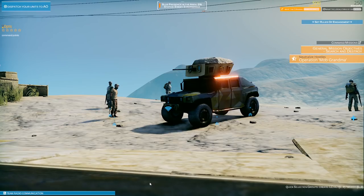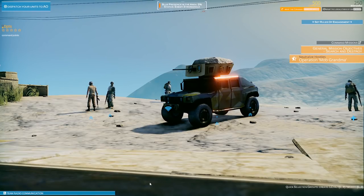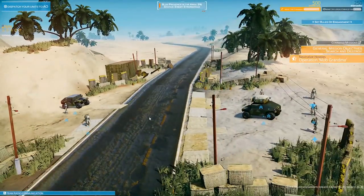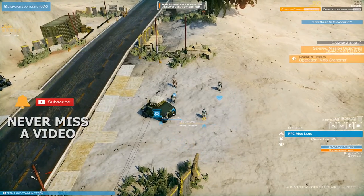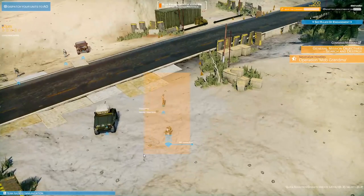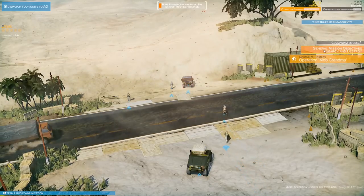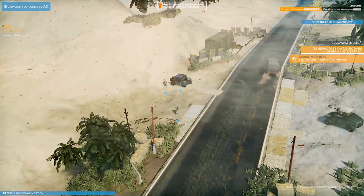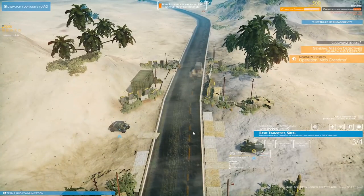A recent update has made me want to play this game again. We're now in the green zone controlled by blue forces and the invasion is about to begin as soon as we cross the border. We'll be tasked with capturing a crossroad area occupied by the enemy, going to a village and securing it - winning hearts and minds of the locals. Our first main objective is Operation Mob Grandma, eliminating enemy troops at a crossroads. Our troops are loading up into Humvees and we are underway.